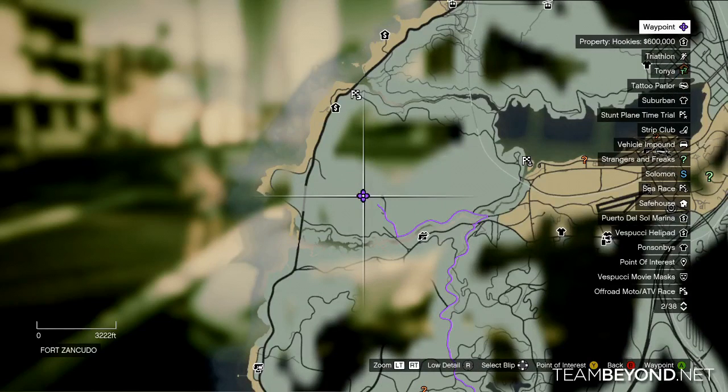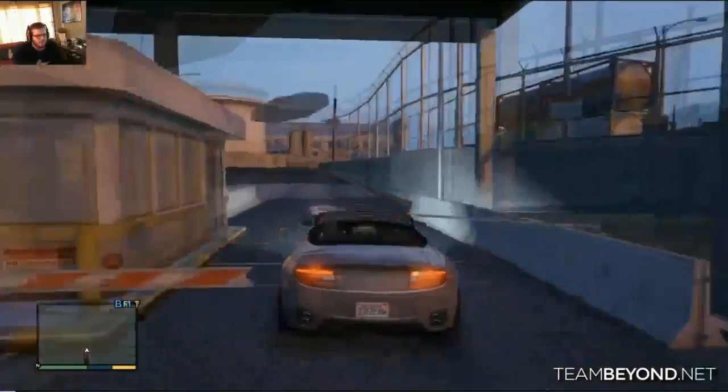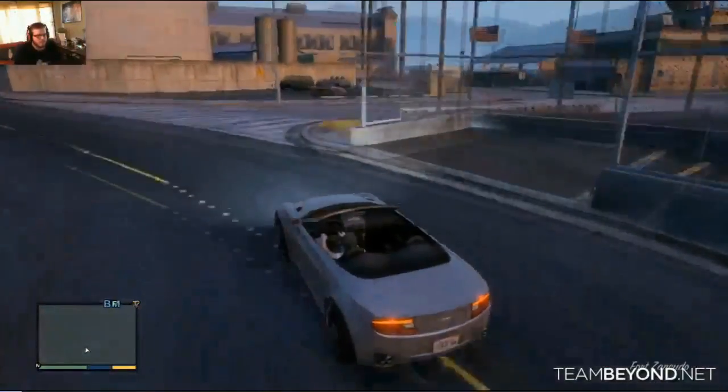If you go into this general area you will not miss it, as it is a huge military base and that is where all of the awesome vehicles are located. When you are directly in front of the military base with your vehicle, you bust in the front door.